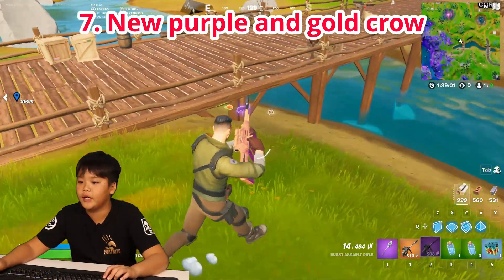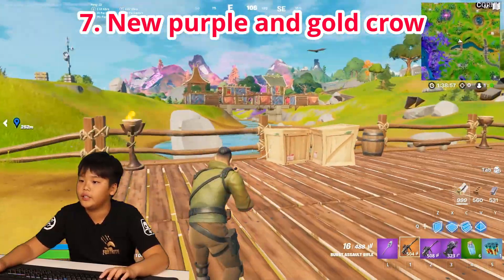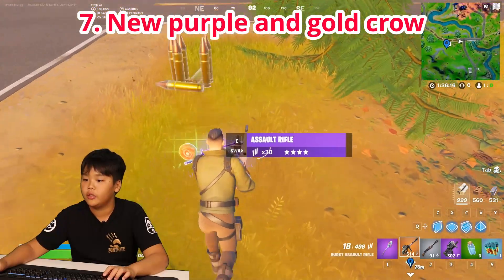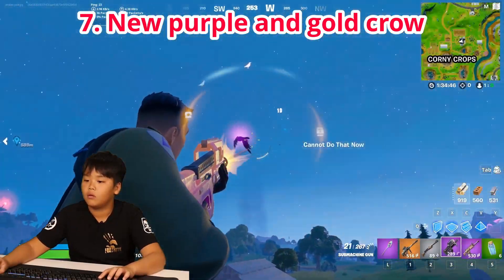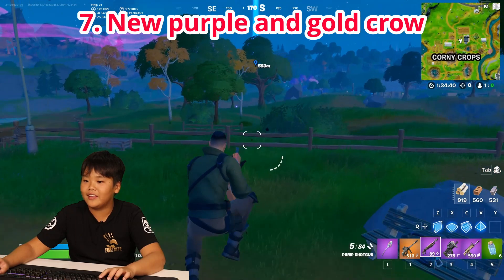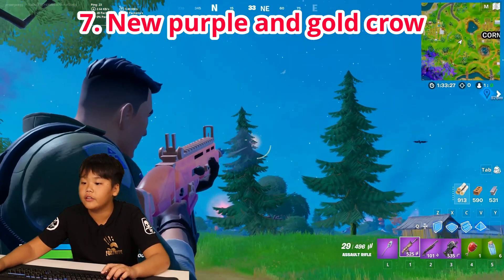I got a P90 — nice, I'll take it. And from another crow, it's a SCAR — not an RPG, it's a SCAR! And there's a gold SPAZ right there — that is strong. Gold, gold, gold — I found it!